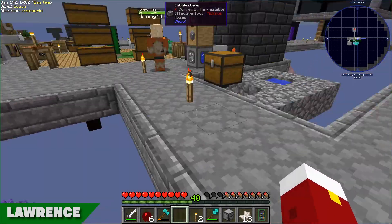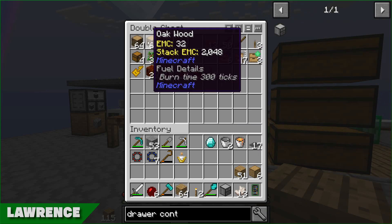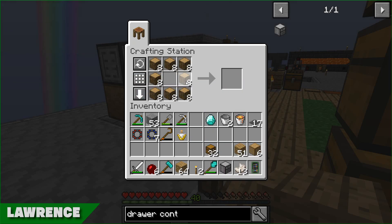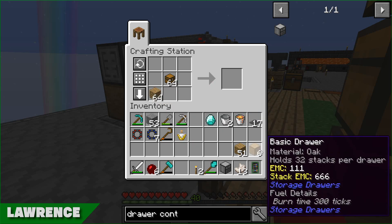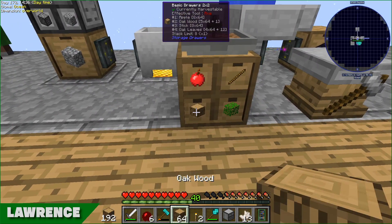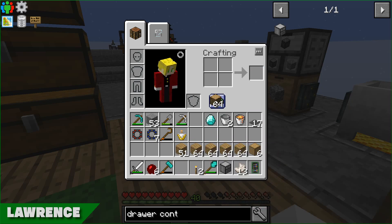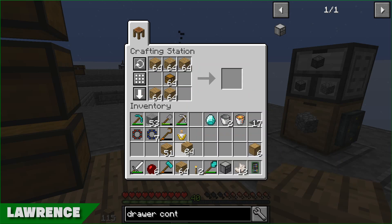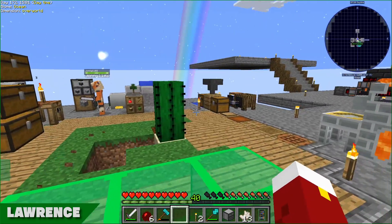I don't have enough clay to do this - I'm going to have to make more clay again. I need some dust for that. I'm going to use one of these crafting inventories for a second and just lay out this pattern. So I am just making some more basic drawers - I'm going to use the standard ones because I think they look better than the other four ones.